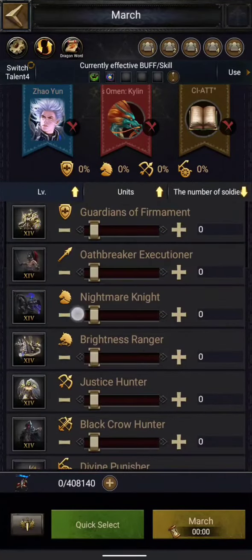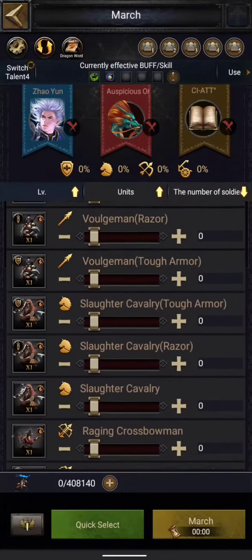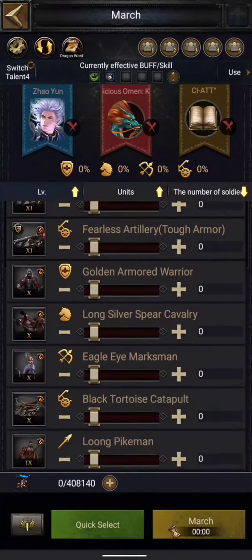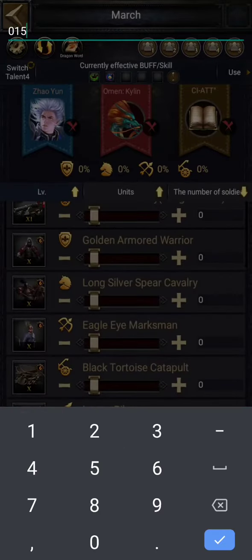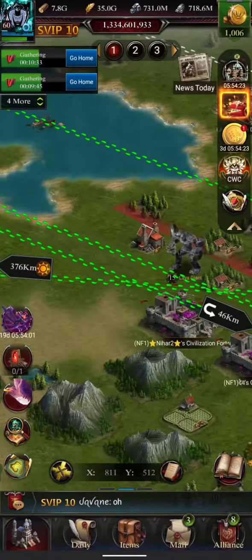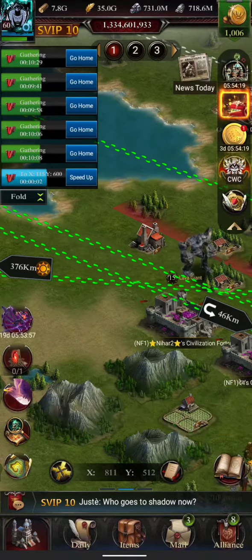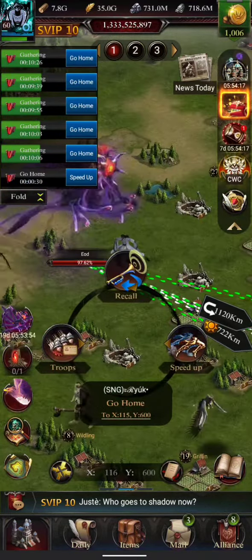Since we are going to send T10, the troops that I have seen perform the best are the T10 archers. Do not send a lot because they are going to die — about 100k of what you send will die. I will just send 150k of these, and I will remove all the heroes, no rally, and no dragon.